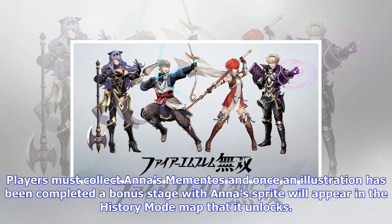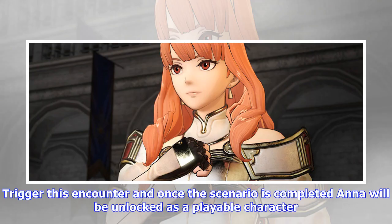How to unlock Camilla in Fire Emblem Warriors — Class: Malag Knight, Advanced Class: Malag Lord, Weapon: Axe. Camilla will be unlocked as a playable character once the player completes Chapter 9: Norian Princess in story mode.